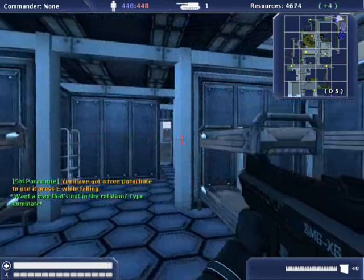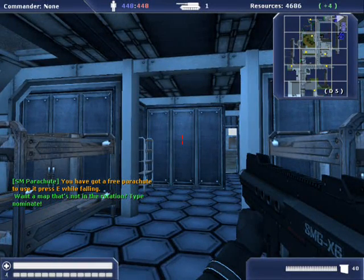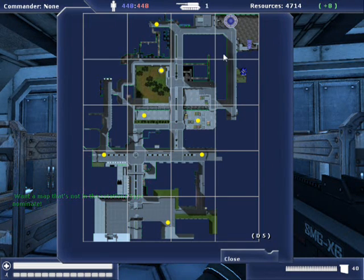Now you are on the battlefield. Keep in mind that your spawn point could be destroyed or captured at any time. In the event that this happens, simply press the enter key and choose a new spawn point. Thank you for watching and we'll see you on the battlefield.